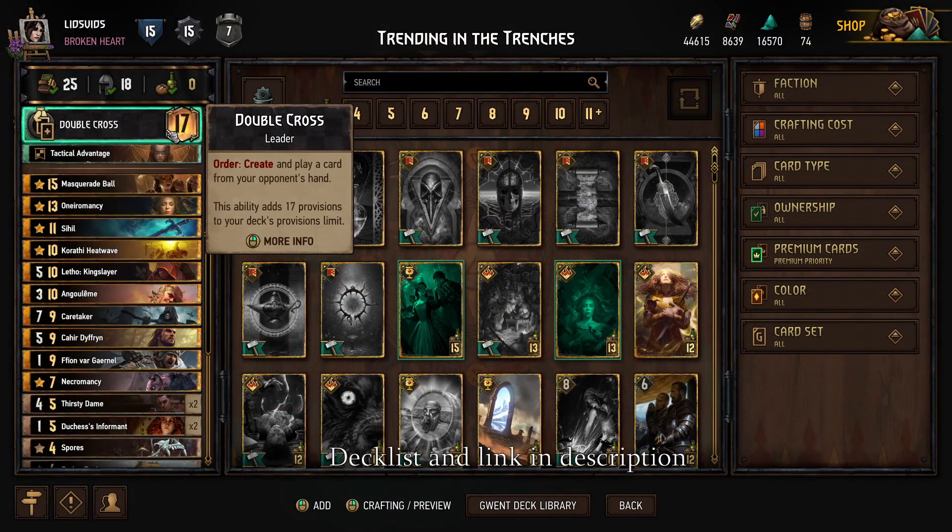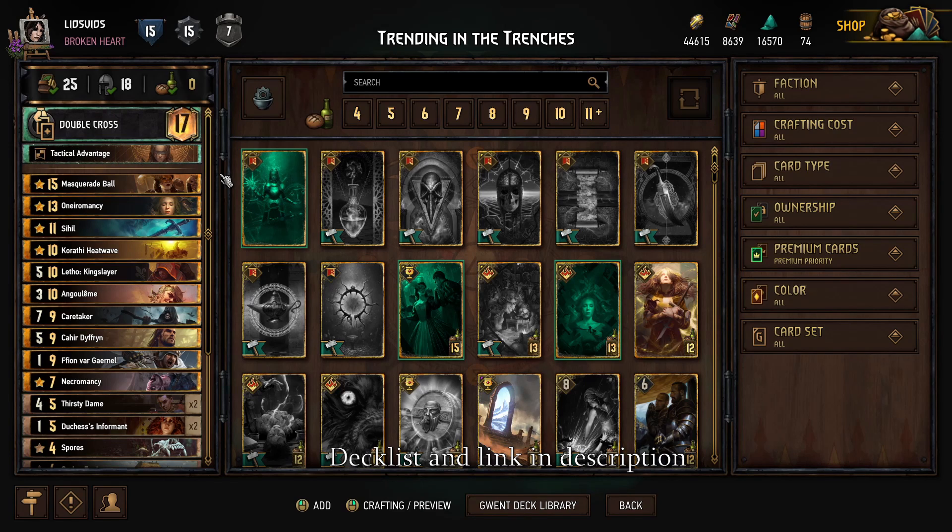Today we're going to be playing a Nilfgaard Double Cross deck — Double Cross largely just because it has the largest provision boost, and we have some really big cards we're trying to squeeze in here. Some of the biggest things with this Seasonal Event are getting cards that get stronger the longer they stay on the playing field, and also using Purification to remove the resilience from your opponent's cards.